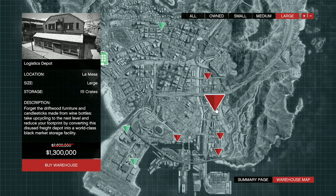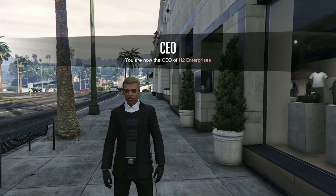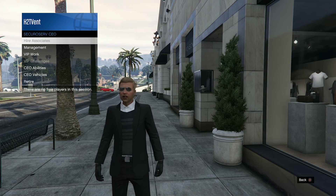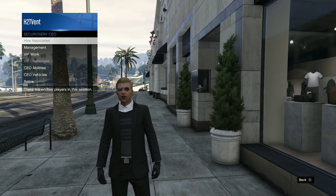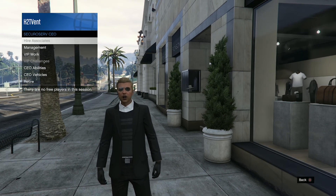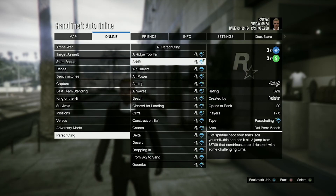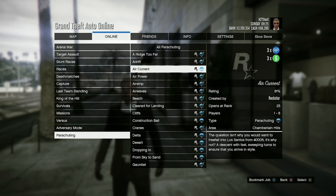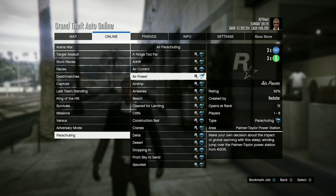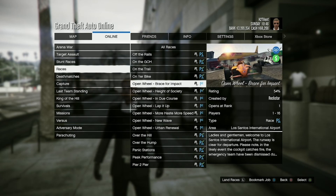For double money this week, there is triple money and triple RP for associates and bodyguards of CEOs, so join up with your friends and make triple money and RP doing CEO work or being part of an organization. This works for Motorcycle Clubs as well. We also have triple money and triple RP on all parachuting adversary modes, which is completely random, although I do love parachuting and skydiving so I might just jump into some of those sessions and get some of that triple money.